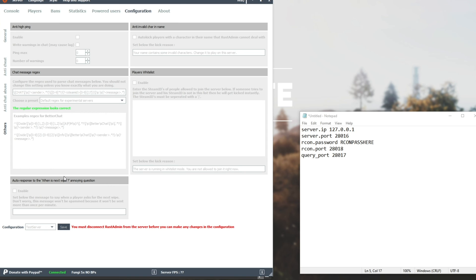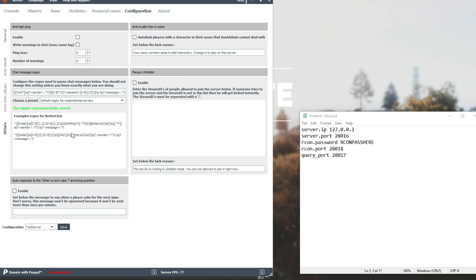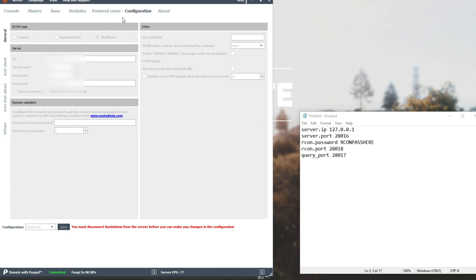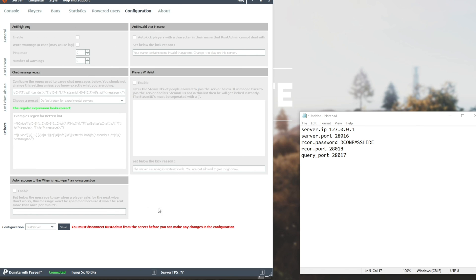Auto-response allows you to obviously auto-respond to settings from the console itself — that is, of course, when this program is running. Anti-Invalid Character Name is for people who use invisible names and those little smiley faces and stuff like that that fill up chat. Player Whitelist — if you enable this, it will only allow the Steam IDs you add in here to stay on the server itself; as soon as someone without the correct Steam ID connects, they'll be kicked instantly. To change one of these, first we need to go Server > Disconnect, change the settings, then hit Server > Connect. These all gray out when you connect to the server, because they're all reliant on this console program running on your PC.